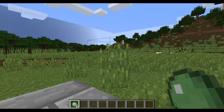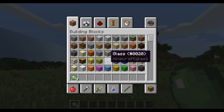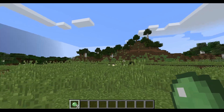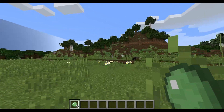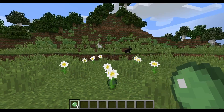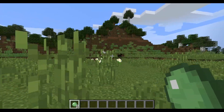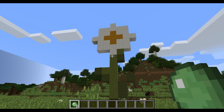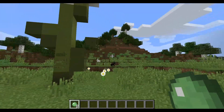Oh, this is interesting. It says it's called the super fertilizer. Well, let's try it with those flowers right there. I drop it and now... Wow, that's a huge flower. It looks like this super fertilizer is really effective.